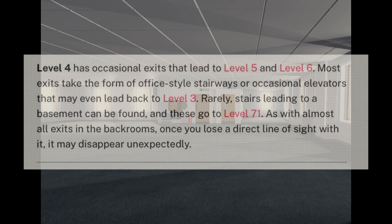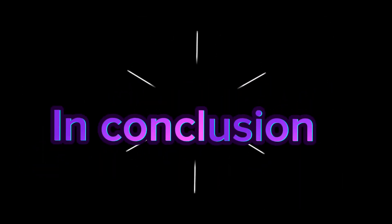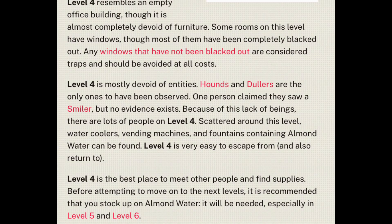Rarely, stairs leading into a basement can be found, and these lead to Level 71. As with almost all exits in the backrooms, once you lose a direct line of sight with it, it may disappear unexpectedly. Level 4 resembles an empty office building and is almost completely devoid of furniture. Some rooms have windows, but most of them have been completely blacked out. Any windows that have not been blacked out are considered traps and should be avoided at all costs.